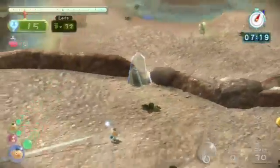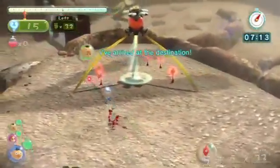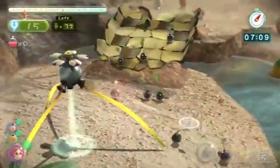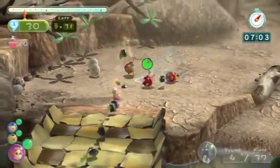I'll have Charlie head straight over there and start plucking those guys. Now I'm going to pluck all these red guys. Looks like our bridge is almost complete. So let's take our rock guys and rock these Bulborbs — get them!